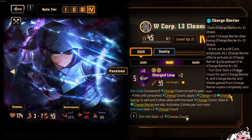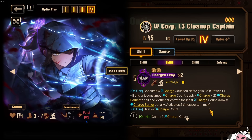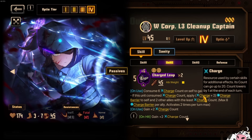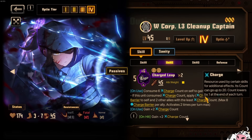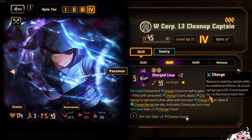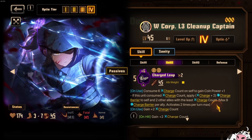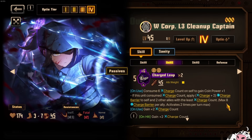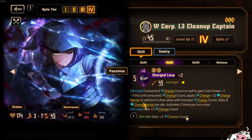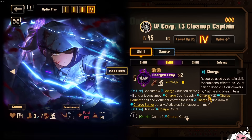Of course, if you do consume, you get charge barrier, which is going to be a +2 next turn. This is the snowball part because charge potency, with the recent rework for W Corp specifically, can go really really high — up to about 99. So it's really really good to have a lot of charge potency here since you can get a crazy amount of barrier. But it does max out at about 8 charge barrier per ally, so getting up to 6 is already good enough.